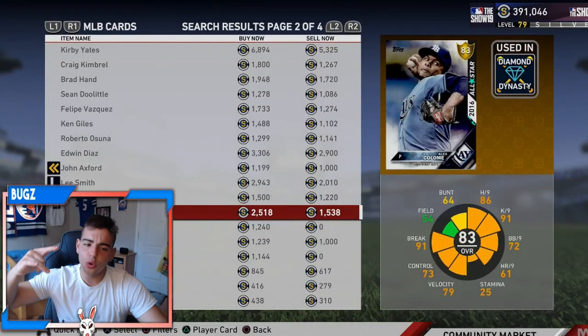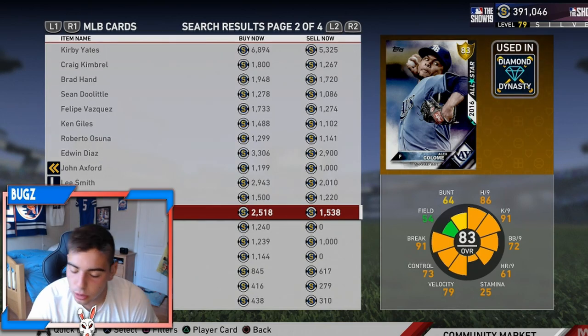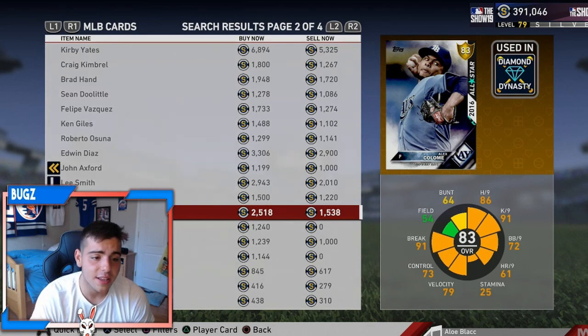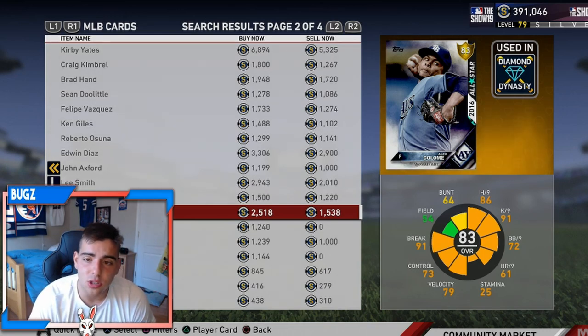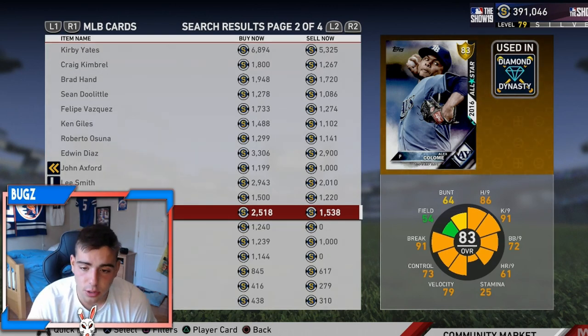What's good YouTube, it's your boy Bugs. How we doing? As per usual, 10K in the comments, like the vid — if you're new, for a chance at winning 10K stubs on MLB The Show 19 Diamond Dynasty. Today is Tuesday: Market Talk Tuesday, where we always go over the market every single Tuesday.